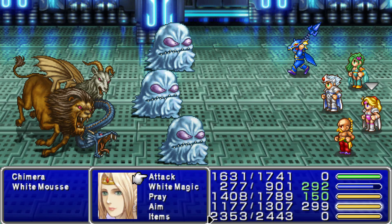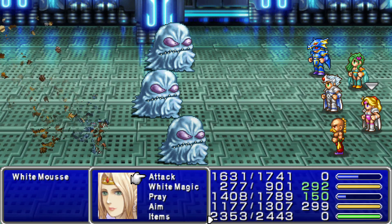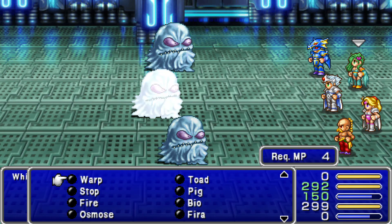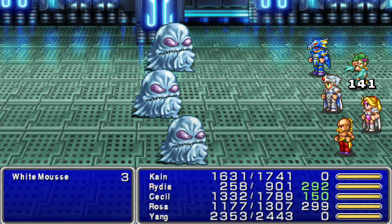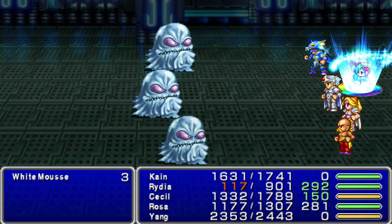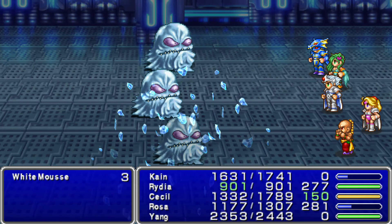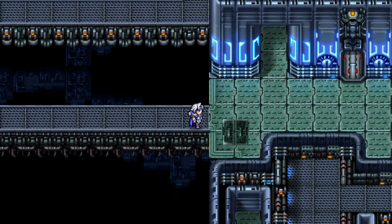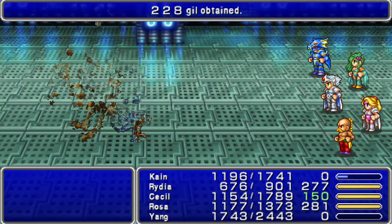Let's try to take that out. I don't know what these things are weak against. Let's try Blizzard. I gotta reorient my spells. They actually might absorb Blizzard, I'm not sure. Judging by the fact that Kain did nothing — oh, well, that certainly worked. There we go.